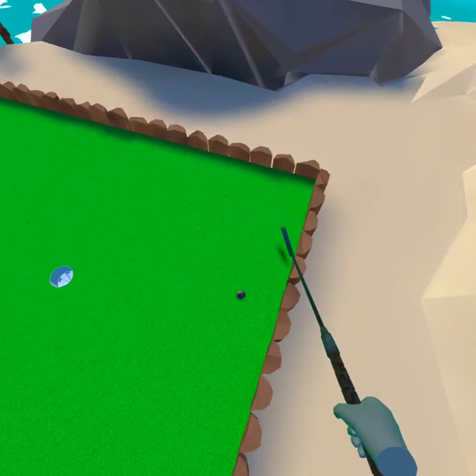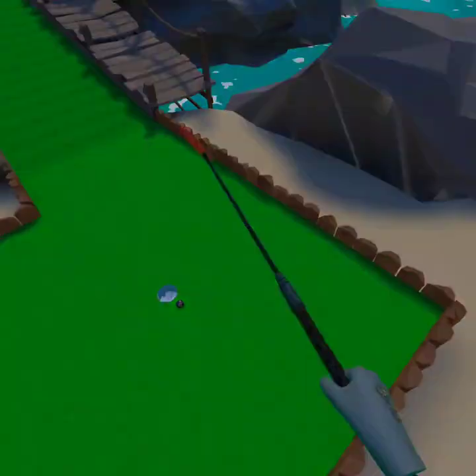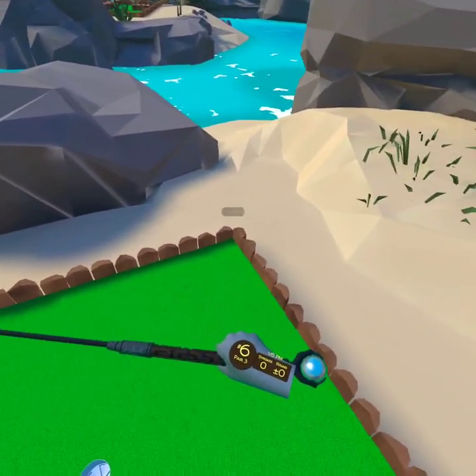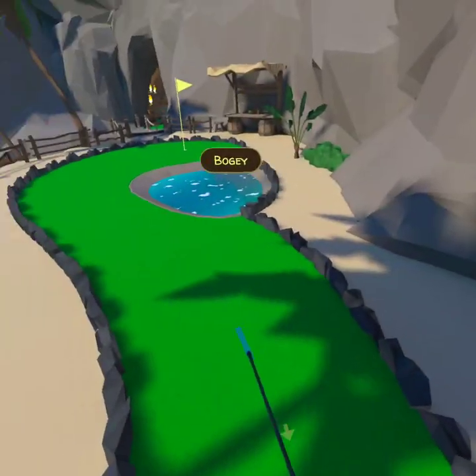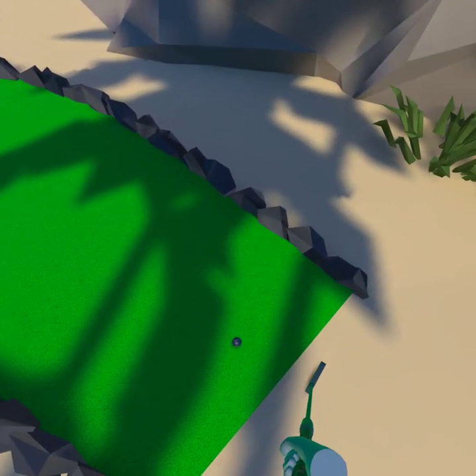That's what this putter's from, and this ball. This ball's from hole 16, and the putter is just from the map, because there's only one putter per map. Right now we are at even par, and we are going on to hole 6.